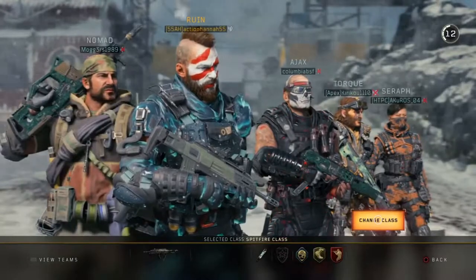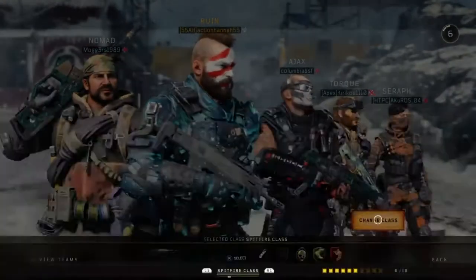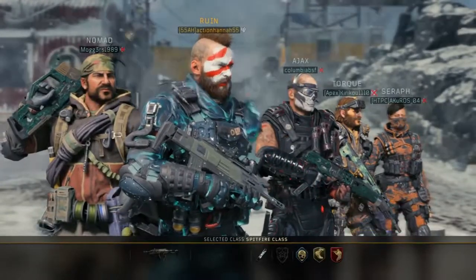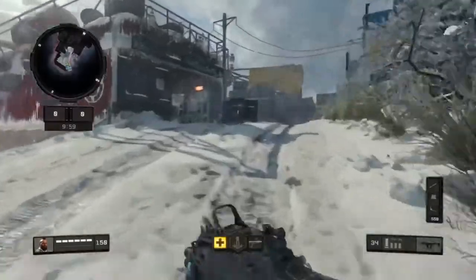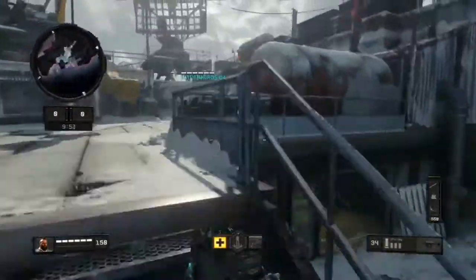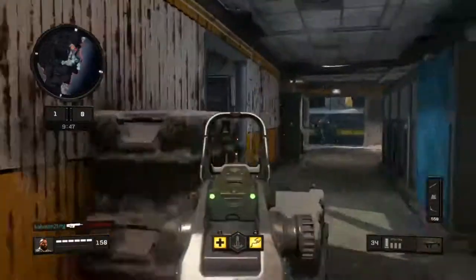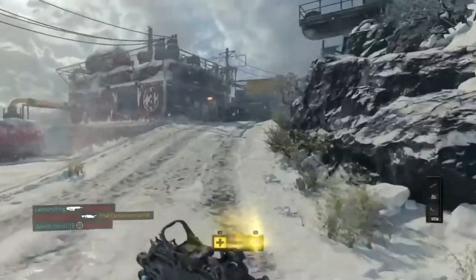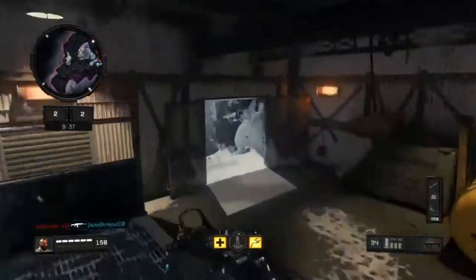We are now in our first game and our first contender, as you can see, is the Spitfire. All it has on it is a reflex sight - I didn't want to put attachments on it because that wouldn't be fair. We are playing on Summit; I don't like this map but it was nearly Seaside. The votes were like five to five and then it decided to be Summit, so that's a bit upsetting. And we're dead already.